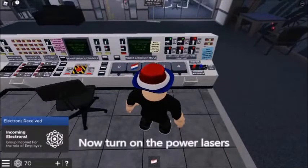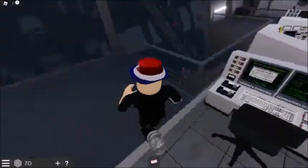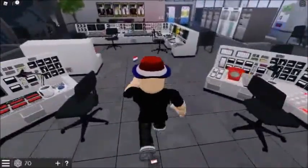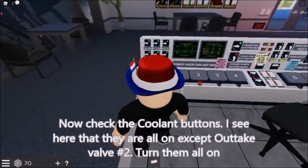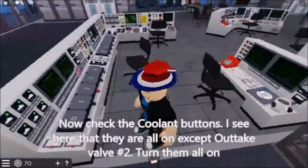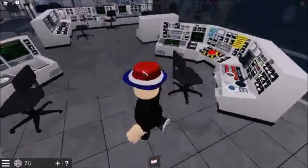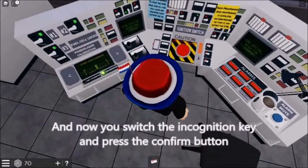Now turn on the power lasers. Now check the coolant buttons. I see here that they are all on, except outtake valve number 2. Turn them all on. And now you switch the ignition key and press the confirm button.